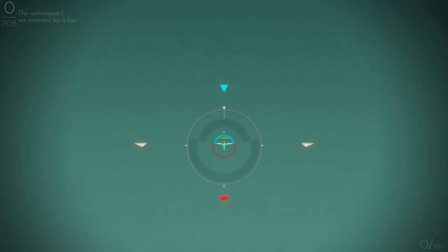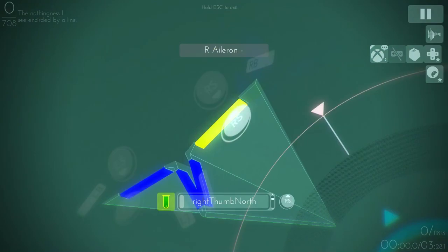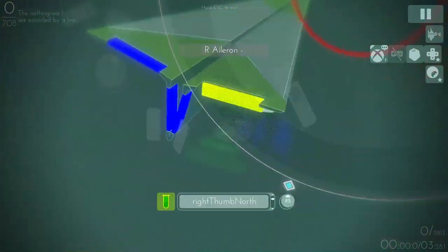The aircraft's deflector fins are controlled with either the W, A, S, D, I, J, K, L keys, or the thumbsticks, bumpers, and triggers of the game controller.